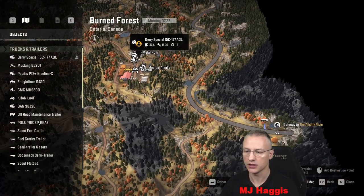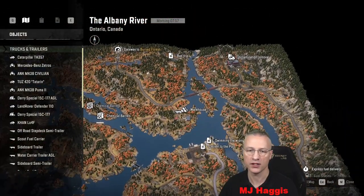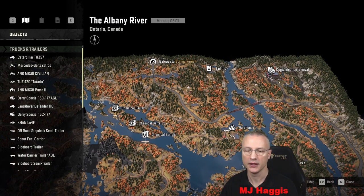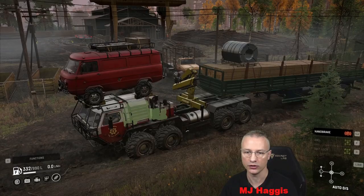Albany River — there we go. I showed it in the last episode but we're going to follow this down and straight into this plant area where we do the crafting. The Land Rover's currently sitting in the way probably, but we'll move him. Let's just get some driving done — we are in the burned forest and now we are good.